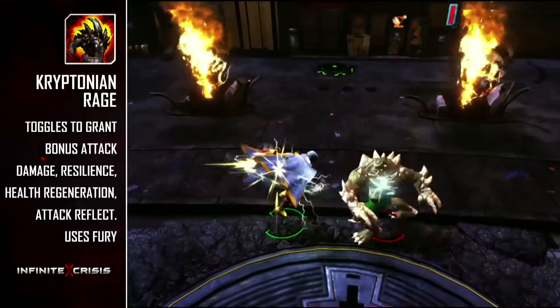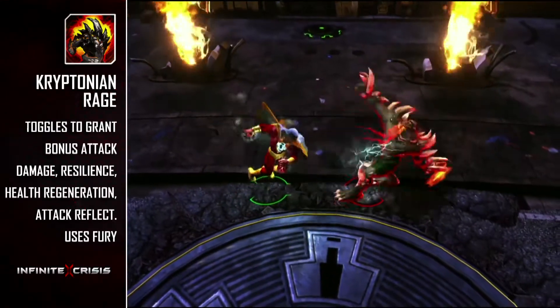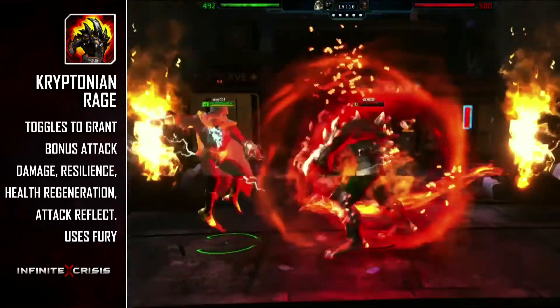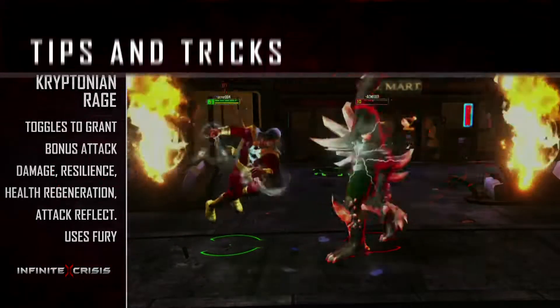Kryptonian Rage is Doomsday's ultimate, and in exchange for fury, provides bonus attack damage, resilience, health regeneration, and attack damage reflection. The ultimate can be toggled on and off, draining fury slowly whenever it is on. If you have no fury, then no rage for you.